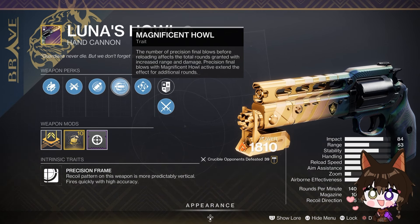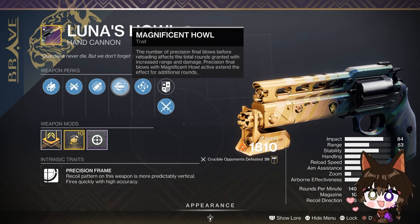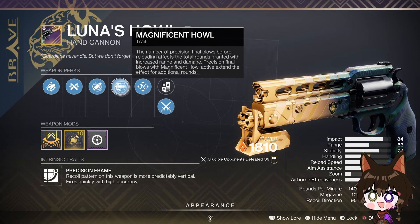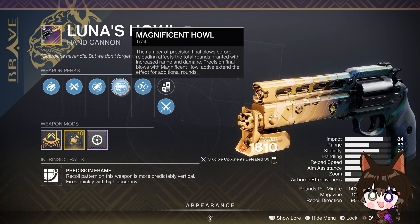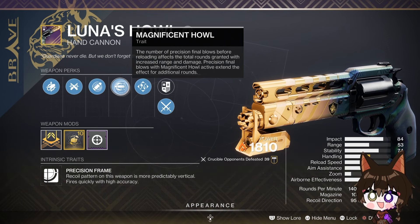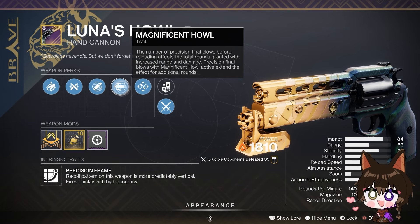What does Mag Howl do? Magnificent Howl — kill a number of precision final blows before reloading to affect the total rounds granted with increased range and damage. Precision final blows with Magnificent Howl active extend the effect for additional rounds. As you saw in the beginning clip, I had two Magnificent Howl rounds in my Luna's Howl and two-tapped a Guardian for 122 damage per bullet. If I had gotten three precision kills before that, I would have had three Magnificent Howl rounds and been able to two-tap, reload, and have another two Magnificent Howl rounds ready.